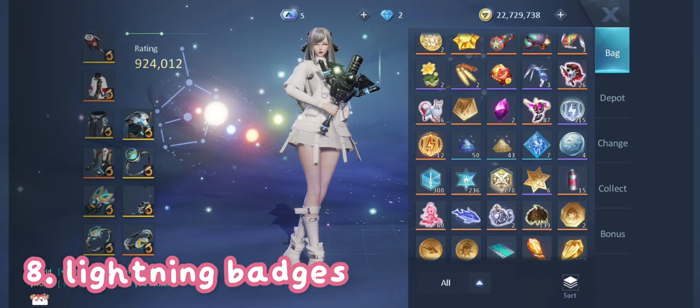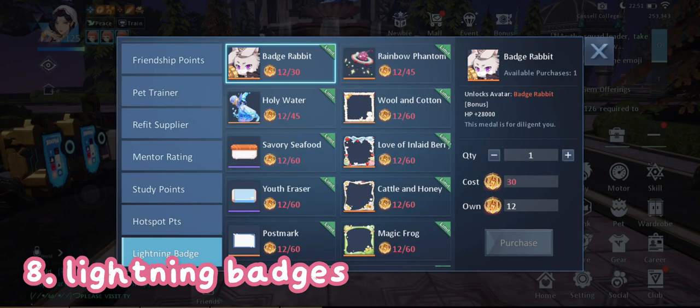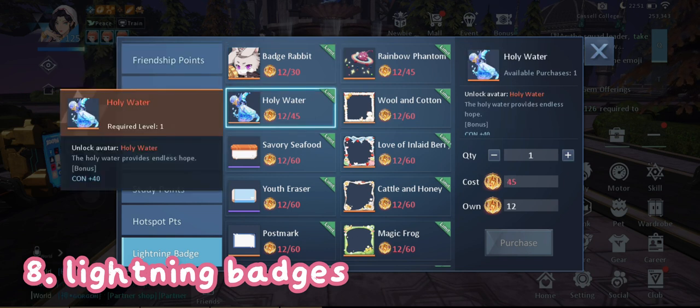The next one is related to blitz — the lightning badge. When you play blitz the higher your rank is, the more silver badges you get, and if you win the match you will instantly get a Gold Lightning Elite badge. You can use these to claim these three avatars.